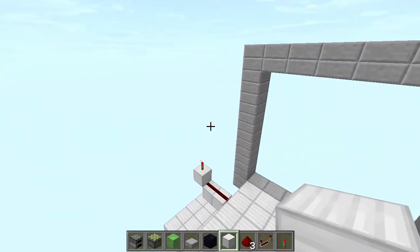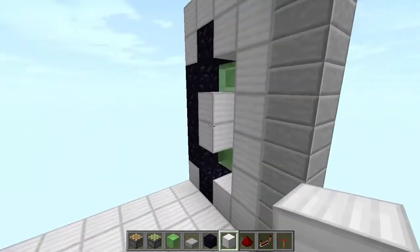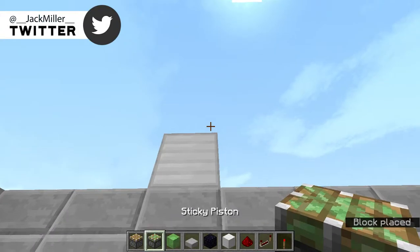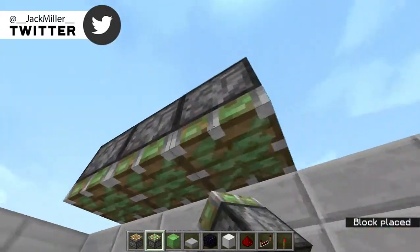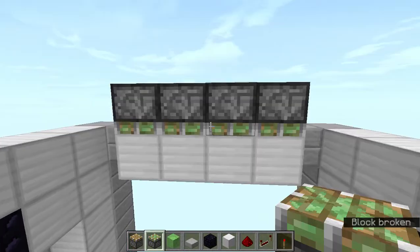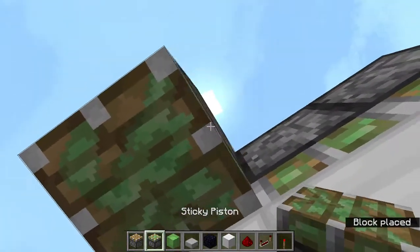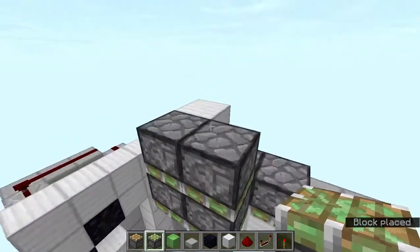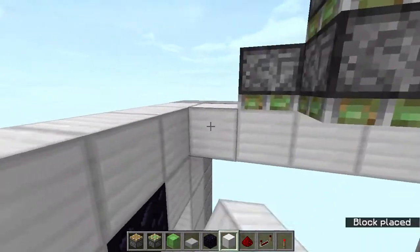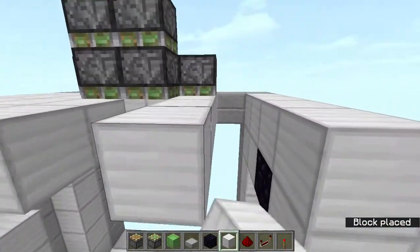Now do the same thing on the other side, and then we're going to do the top part. Go and fill all the empty spaces on the walls. Then go over here and add a block, sticky pistons facing downwards, and four blocks on all of these spaces. Add a block, two sticky pistons facing downwards on each side, and break that block. Now add blocks on all of this roof and fill up all the space — we're going to be working on the top.